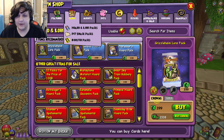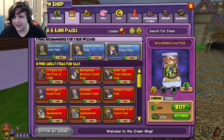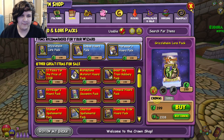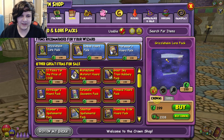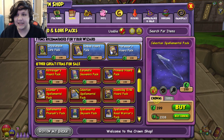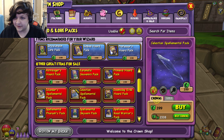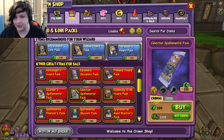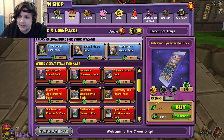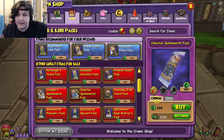You might have come to this video asking: should I spend crowns on Horde Lore packs? The answer is — maybe. It depends really on what you want. If you're a Life or Death wizard, you might want to spend crowns on Grizzleheim Lore packs for Ratspin as a Life, or Celestial Spellimental packs as a Death for Ship of Fools. But know that you can farm those in-game without crowns — eventually Ship of Fools will be farmable. If you have crowns, it makes it easier to buy stuff and throw money at the system to make your life easier.